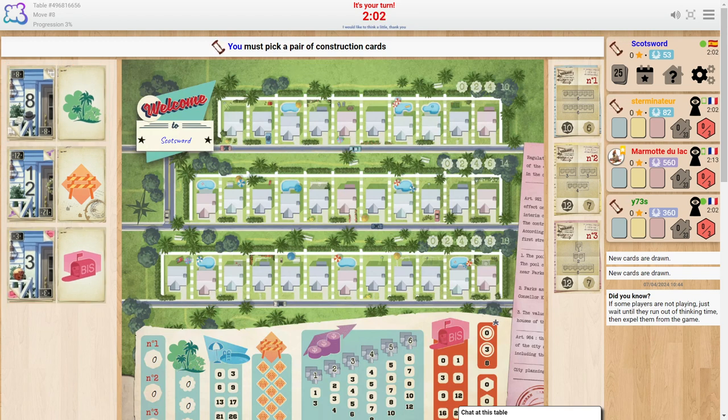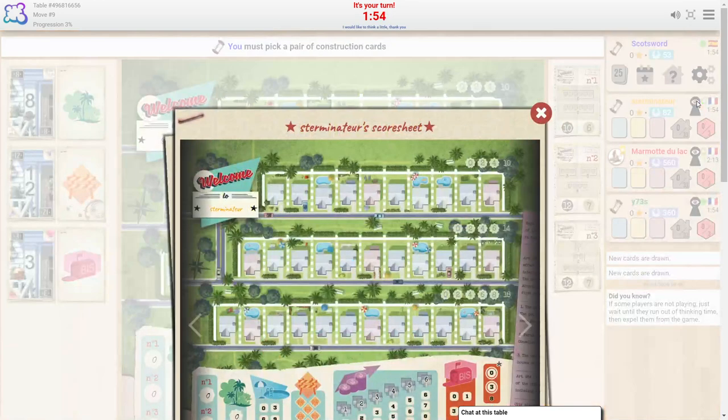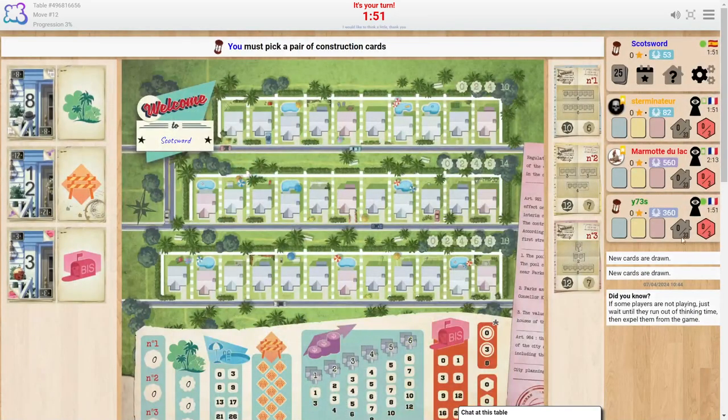I've got to pick my turn. The cool thing compared to something like Yahtzee — oh, that's how you see the other person's score sheet, I learned something new. There are four of us in this game but we're all playing simultaneously, which is amazing. This is a game I discovered a few years ago, and there's one summer in particular where my wife and I played it pretty much every day — at least three games a day.